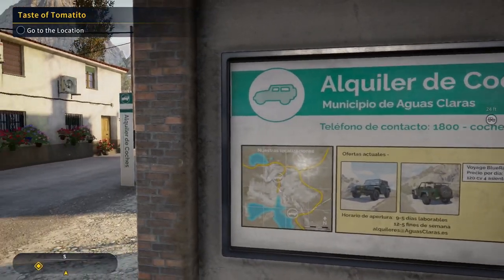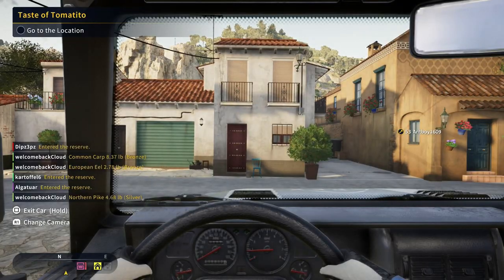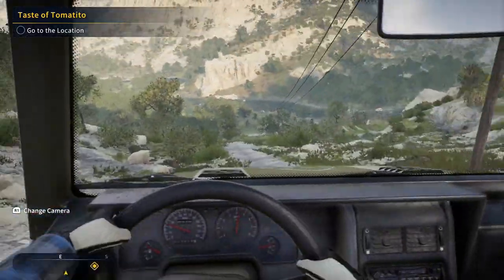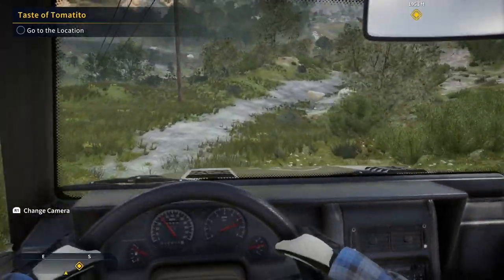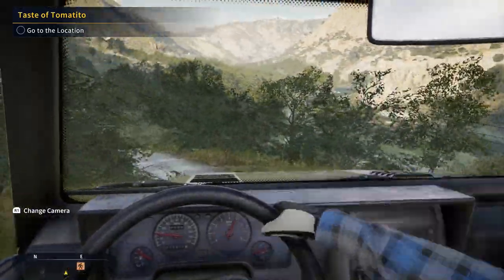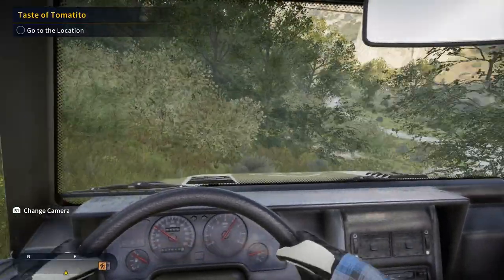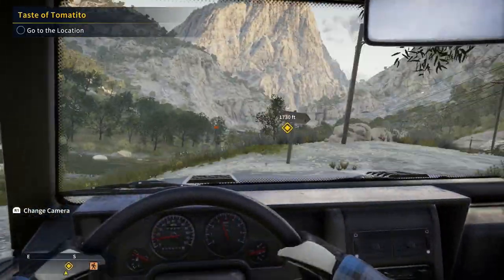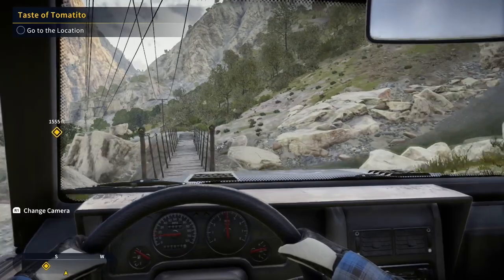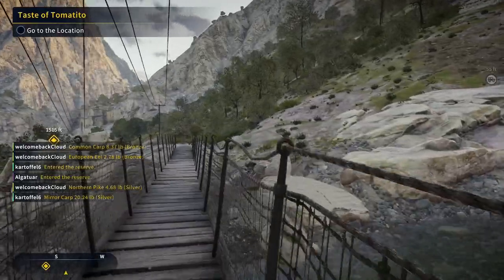Now as I'm doing this on the PS4, a lot of the trailheads haven't been unlocked. We'll head down this track. Right, here we are at the trailhead — don't think we can go any further. We've got a bridge but we've had to walk, so it's time to walk the rest of the way.